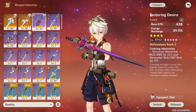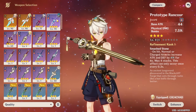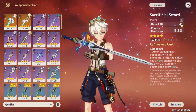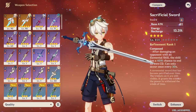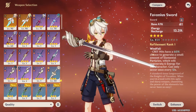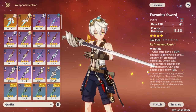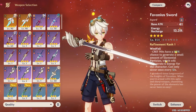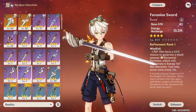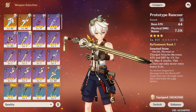For the other four-star gacha weapons — except Alley Hunter — they all have lower base attack than Rancour, so they're usually worse unless you need energy recharge. Sacrificial Sword has 41 base attack — I wouldn't recommend it over Rancour or Festering Desire. Favonius Sword has low base attack but has niche uses: if you have a lot of crit, need a ton of ER, and your team can use the white particles it generates — like swapping to Xiao — it can work, but generally I don't like it due to the low base attack.